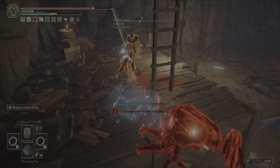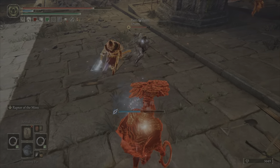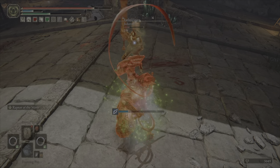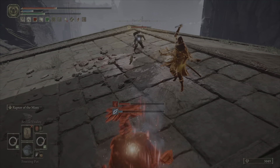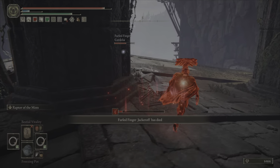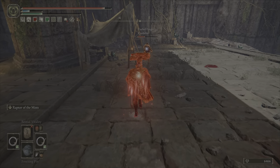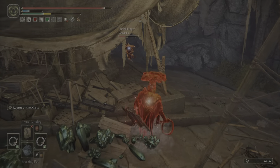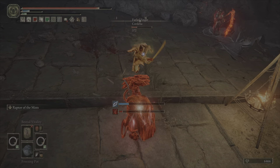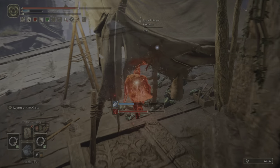This next invasion is a 3v1 and is a good demonstration of using Royal Knight's Resolve as well as Raptors of the Mist — probably my favorite setup in terms of Ashes of War. Raptors of the Mist really complemented the jumping attack, and Royal Knight's Resolve was great. You could buff your offhand with Royal Knight's Resolve, then apply pressure with your main hand going for light attacks. Then once you bait an opponent into attacking, go for Raptors of the Mist and get the jumping attack with Royal Knight's Resolve still applied.